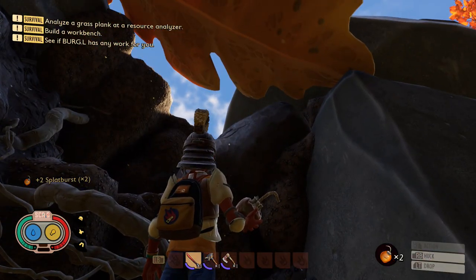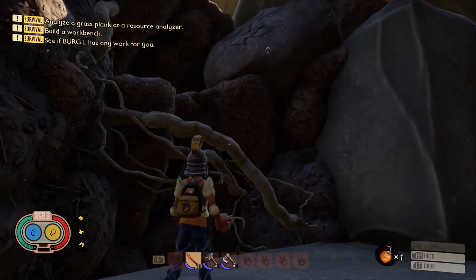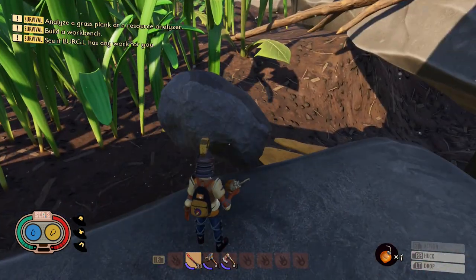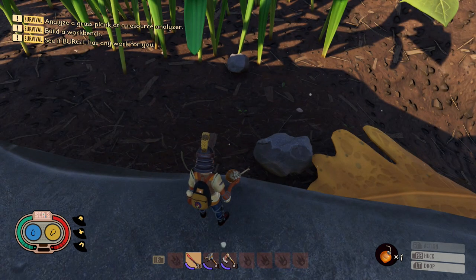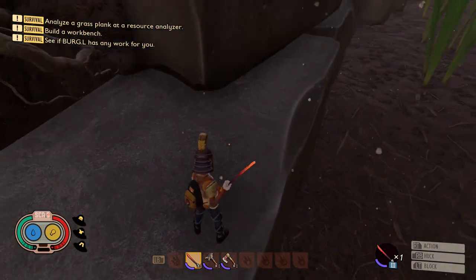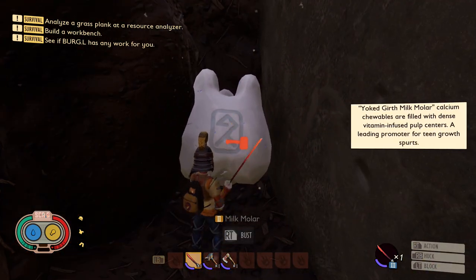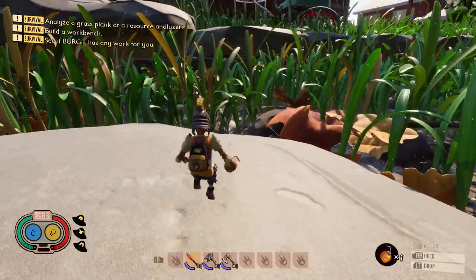For ease and convenience, you can lob a splat burst at it — it will blow up and give you a bit more space to climb up. This quick and easy route may change in the future, or you can always build yourself some platforms up to the flower bed. Also, before you go climbing up, underneath this leaf there is actually a milk molar — make sure you get this too.